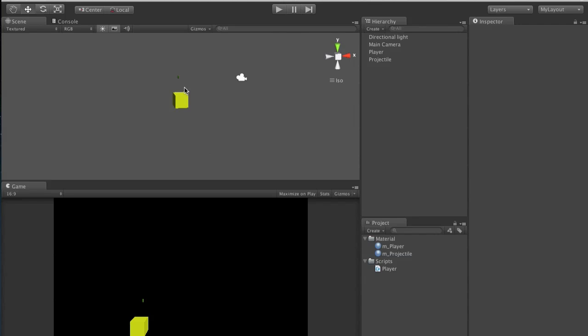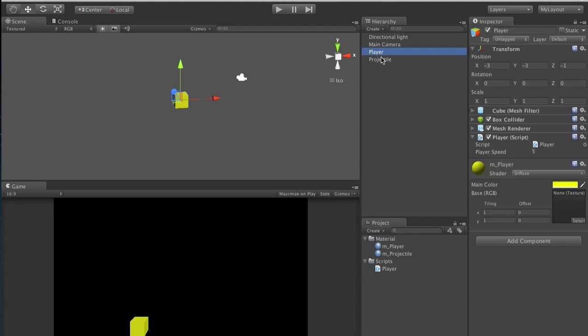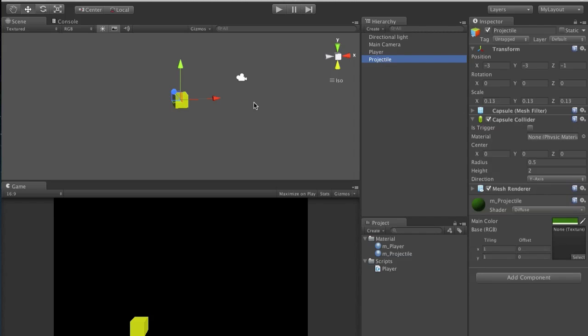We want to make it so when we press spacebar that thing will shoot out. First, position the projectile at the same position as our cube - position negative three, and Z is going to be negative one, same as the player. It's inside the cube right now so we can't see it. The next step is creating the projectile behavior script.